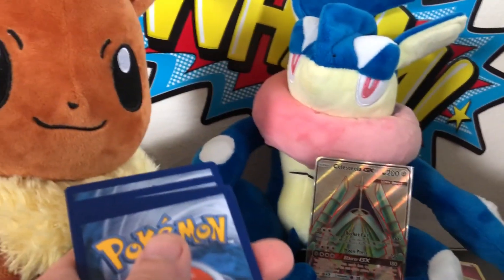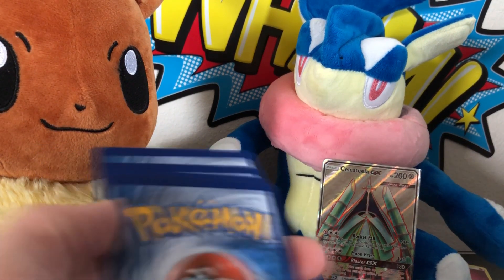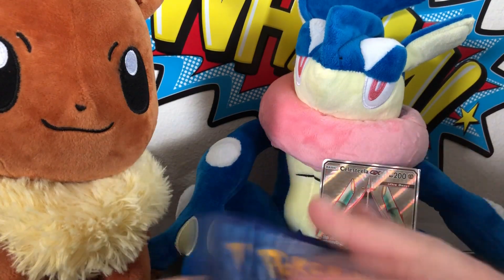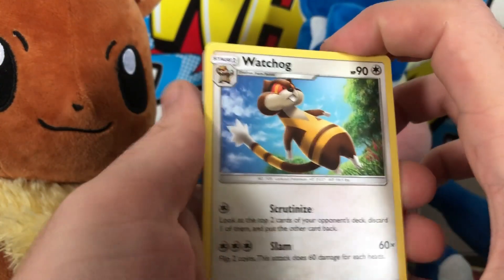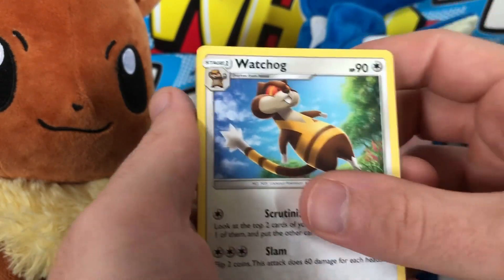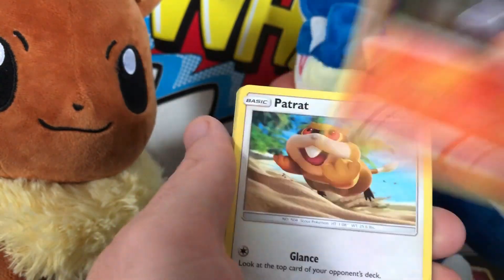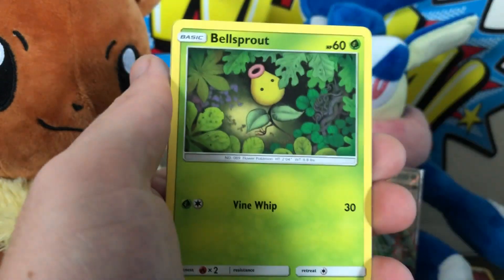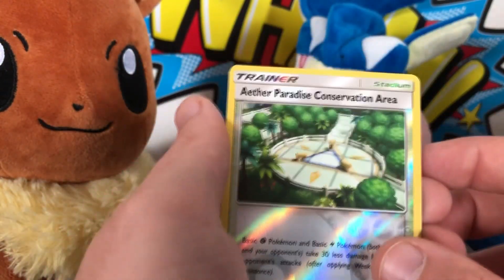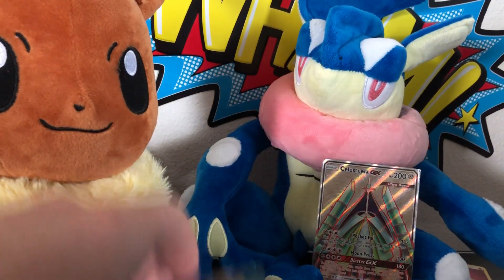The new set's coming out next month — Celestial Storm, I think it was called. I've already pre-ordered a booster box and an elite trainer box for the channel. Hopefully I'll get that up very quickly after it releases on August 3rd. GR Pack 3: Watchog, Leafeon, Bellossom, Multi Switch, Litwick, Pumpkaboo, Alolan Geodude, Gligar, Bellsprout, Aether Paradise Conservation Area, reverse holo, and another regular rare Rayquaza.